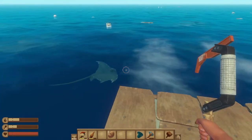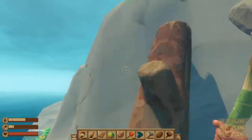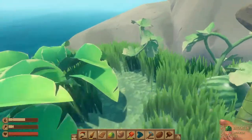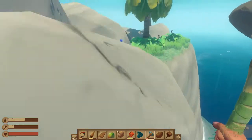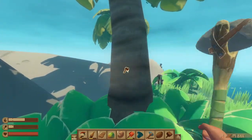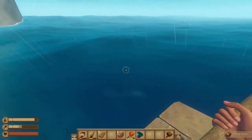Oh my god, the scenery is so beautiful! We managed to get on an island. I'm just chopping down trees, grabbing whatever I can on this island, and then we'll head back to the raft. And we're back on the raft.